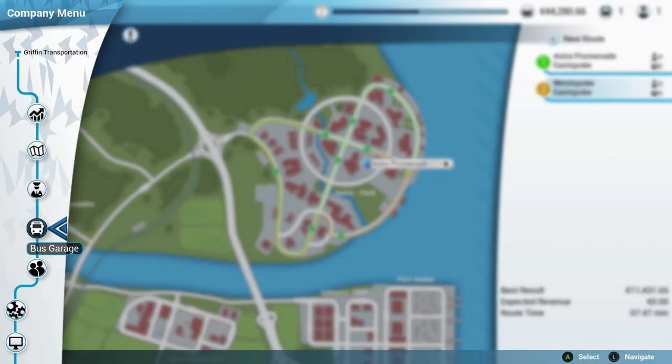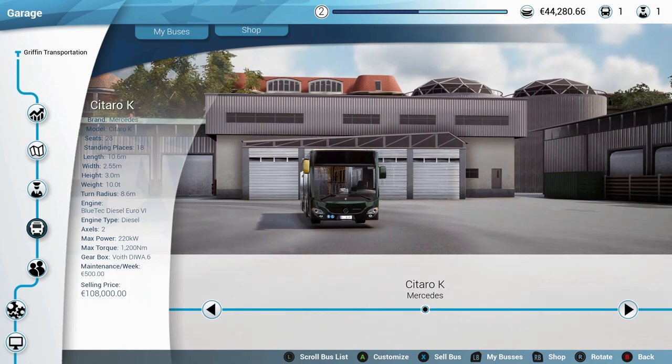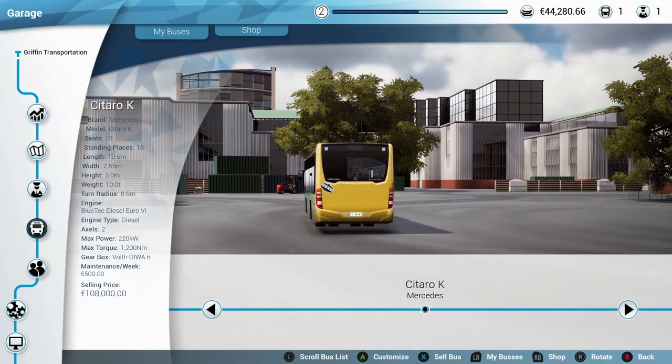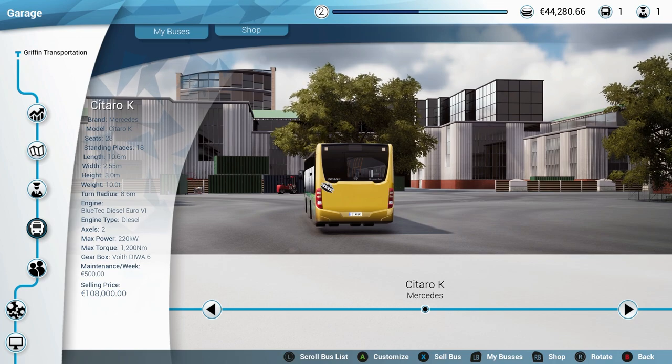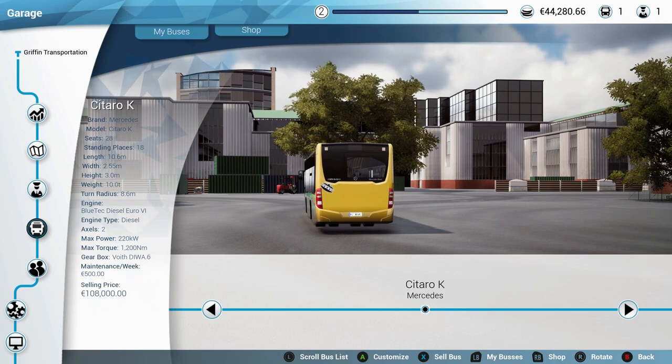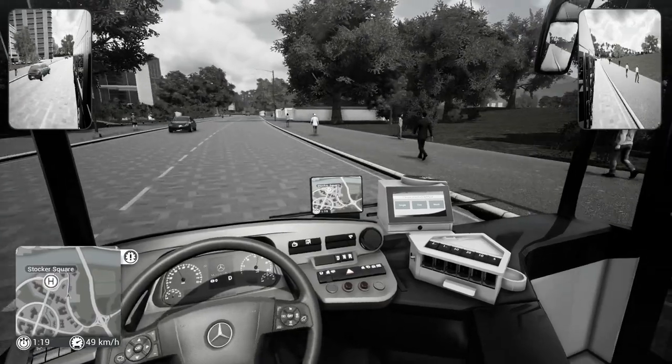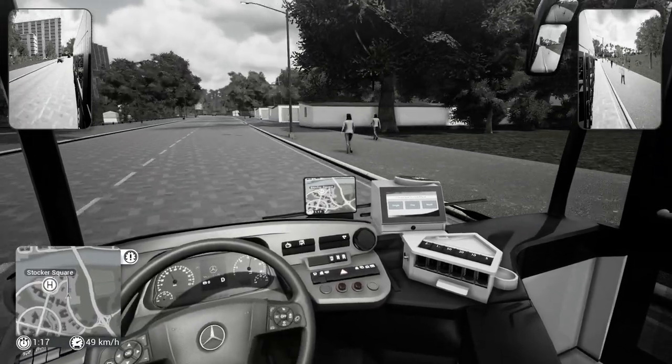Before we go, I did edit our bus a little bit more. I gave it a yellow paint job and added a UFO on the back in honor of our alien lady from last time who did see a UFO.